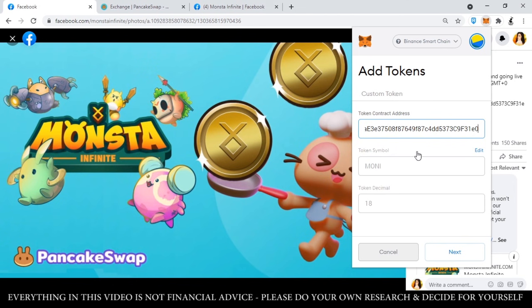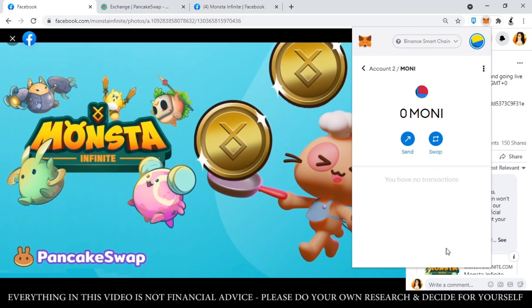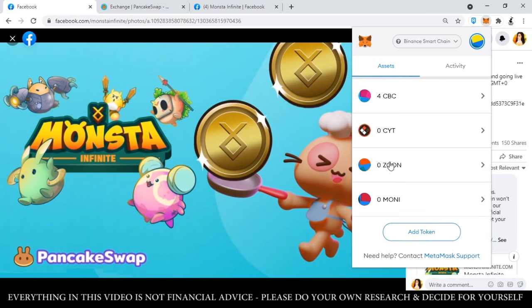Mag-auto-populate na yung token symbol which is MONEY and the token decimal which is 18. Once na-fill up na yan, click lang natin yung Next. I-confirm lang — 'Would you like to add these tokens?' Sa ngayon wala pa tayong money, so ang balance dyan is zero, pero makikita natin yung token dito na 'money.' Kung tama yung nilagay nyo na contract address, confirm nyo lang yan by clicking Add Tokens. So nandito na yung ating Money Token sa ating Metamask account. When you click back, under Assets, makikita na rin natin yan — yung money.